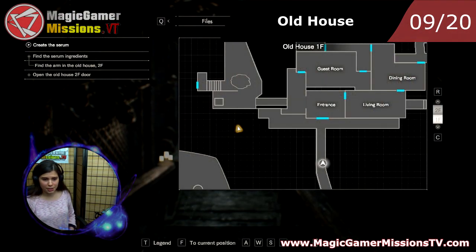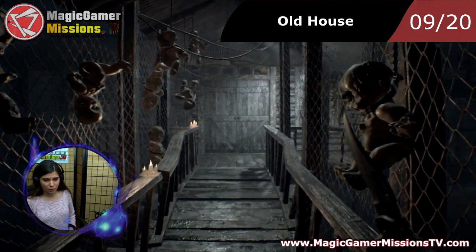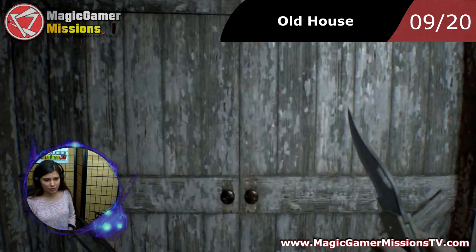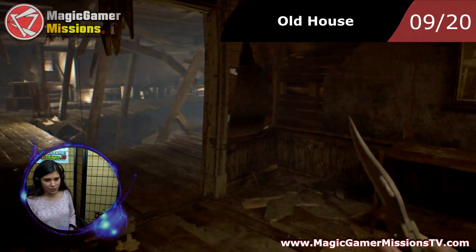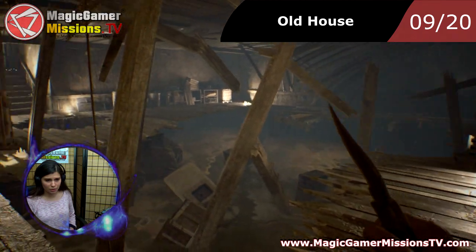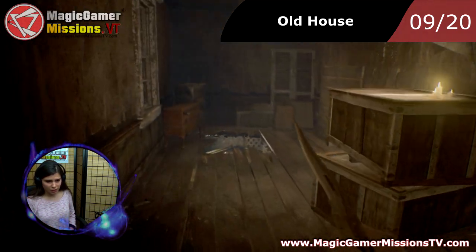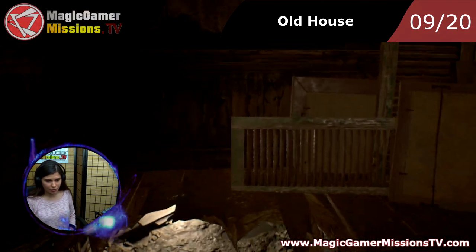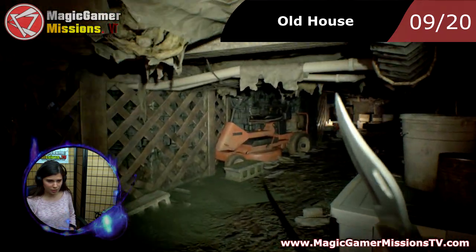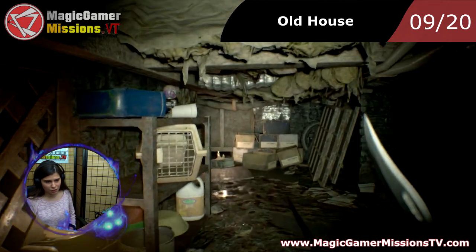Now we start on the bridge and I'm going to show you where the ninth location is. You go through that door again but this time you need to turn left. You see this passage — you actually need to unlock it. We go inside here where Mia was captured by Margaret, and it's right over there on top of that.